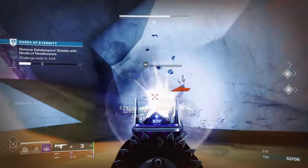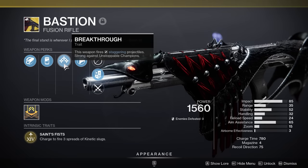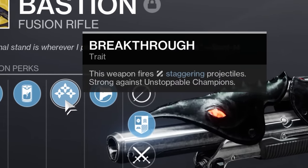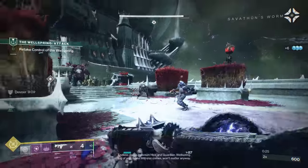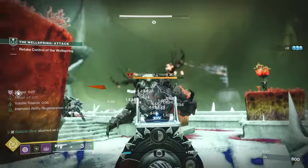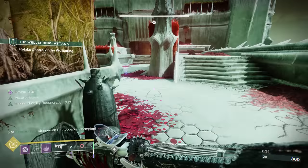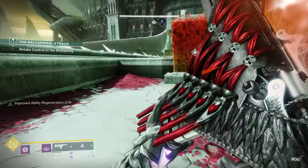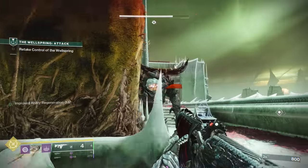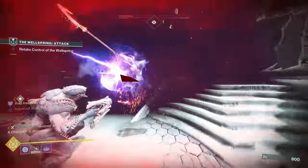Continuing with the theme of endgame content, Bastion is a weapon that you probably haven't thought about a whole lot recently. With the intrinsic ability to stun unstoppable champions, this weapon has some serious potential for Grandmaster Nightfalls and Solo Lost Sectors. While it does require you to get close to the champions to stun them, once they are stunned you can burn through them pretty quickly. Since Bastion has the ability to beat unstoppable champions without even equipping a mod, it can open up slots for other champion mod choices and provides a really nice way to deal with all three kinds of champions by yourself.